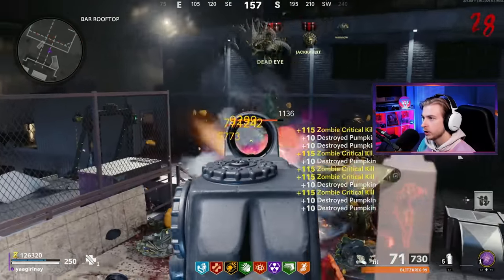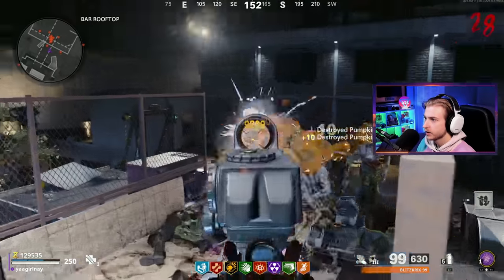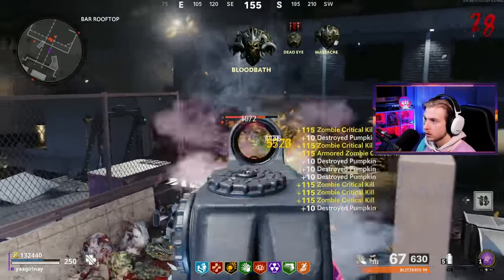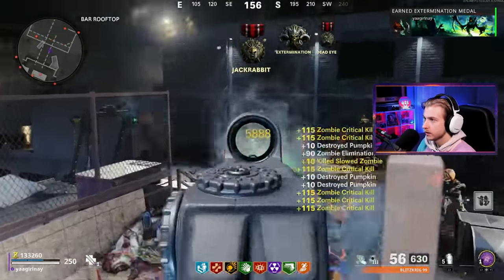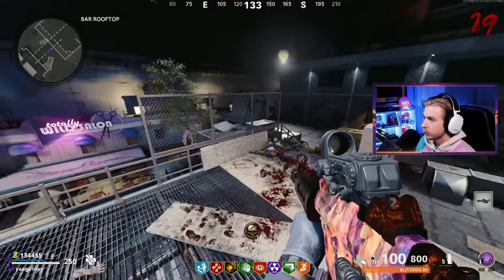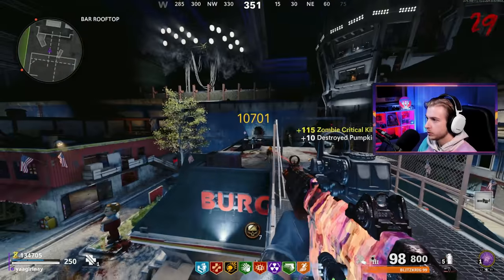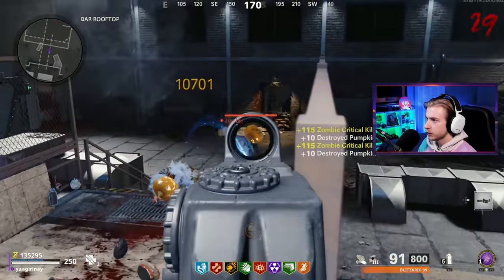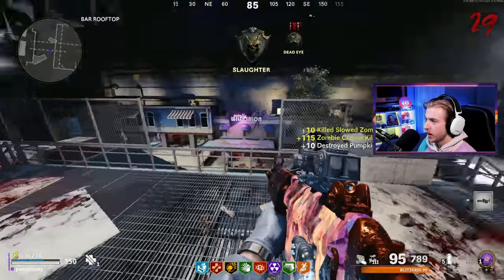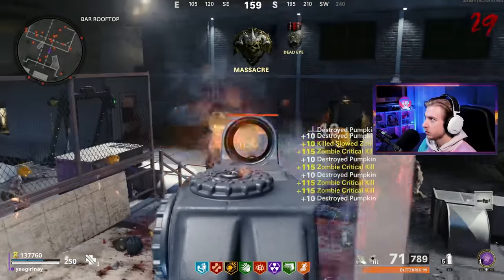Holy crits. I have 1,125 crits right here — now watch this. We literally just added 25 crits and got our rotten camo. Let's go. I wonder if the rounds are faster here or faster at spawn. I'm sure pizza room is still the fastest place, but that spot's probably not very good for crits since zombies jump down onto your head. I'd think this spot's faster than spawn because all the zombies go to one place.